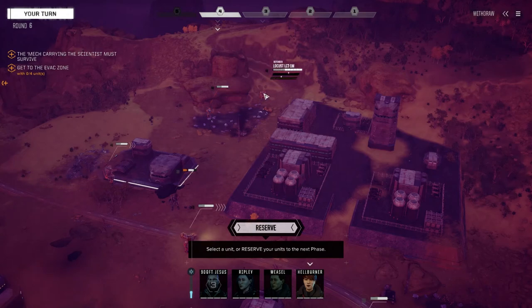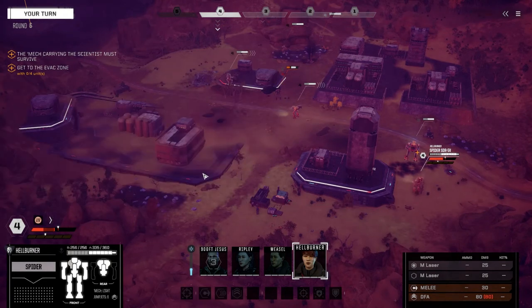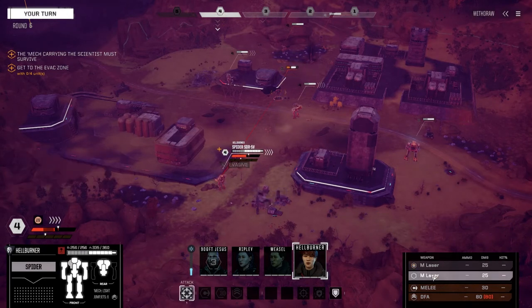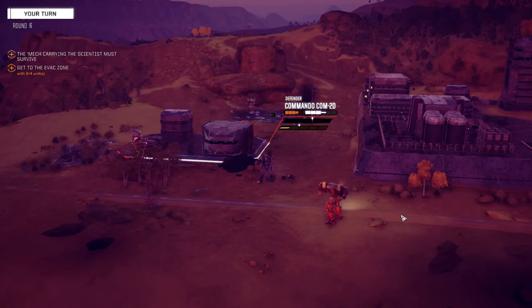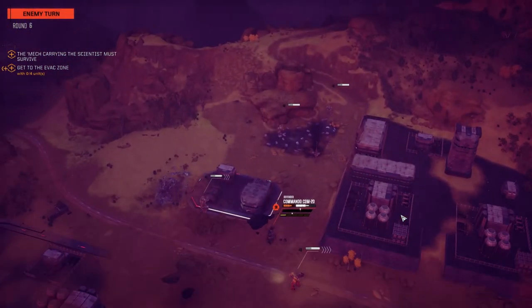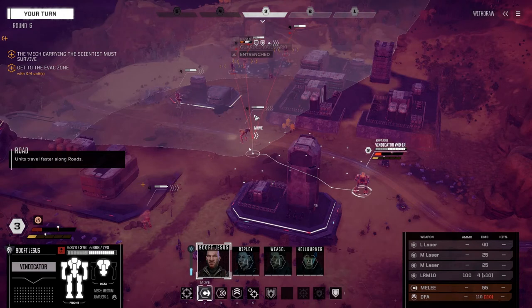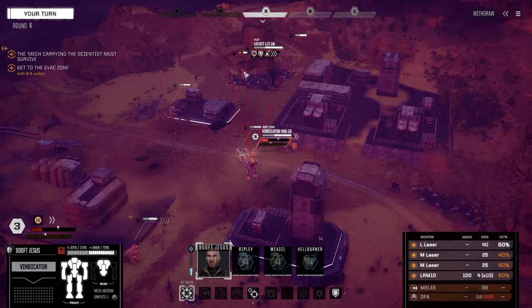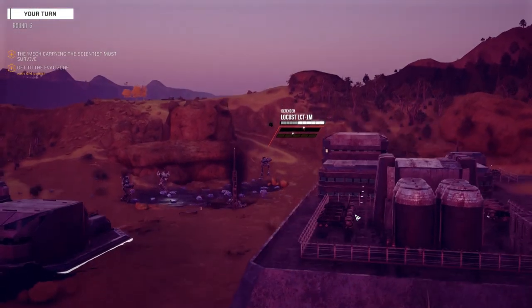Wow, he didn't even move. Let's move over here — we don't have the ability to push this guy back, that's what happens when I'm not watching. He should be dropping a brick though. Yeah, he's backing up. Okay, we're going to get the Vindicator over and target one of those Locusts — probably the guy at the back. Let's take a shot at this guy, we got him face on — wow, got him!